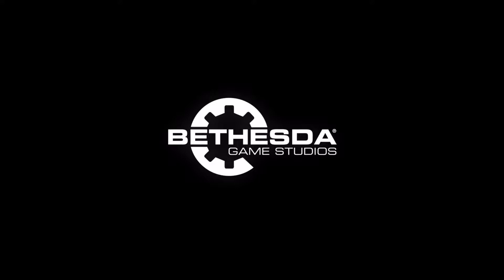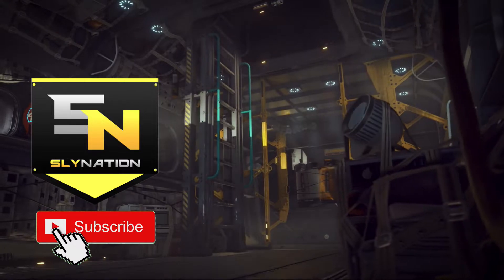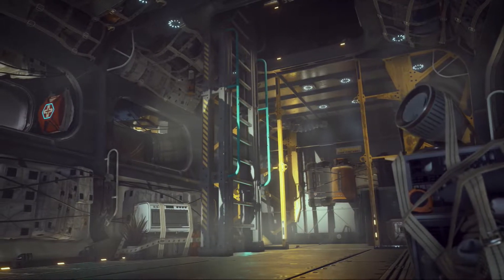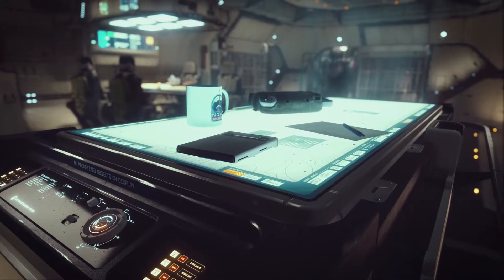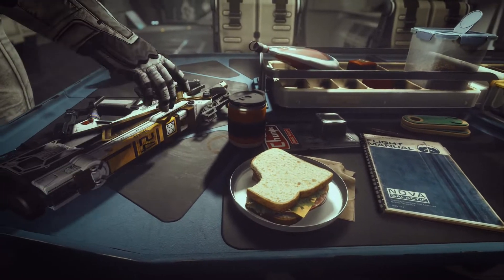On top of the awesome launch date trailer shown here in the background, Bethesda also dropped another Starfield video just this morning on June 14th, and with it a few awesome concept art pictures of various places that we might see in game. It also gives you a really good feel of how the game is going to look. I'm currently gathering all the information I can find about Starfield in a 'What is Starfield' video being created as we speak, but in this vid let's dive into these concept art pictures and talk about the surprise release of this video, which I think is one of a set of videos called Constellation Logs.